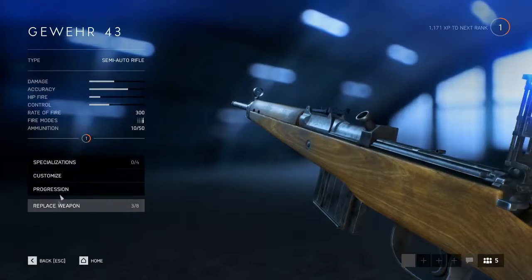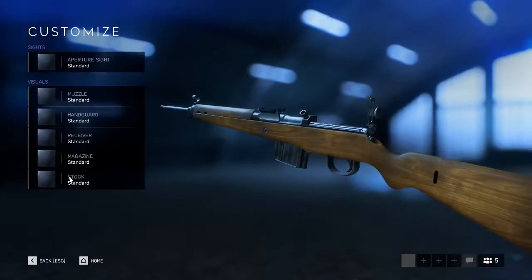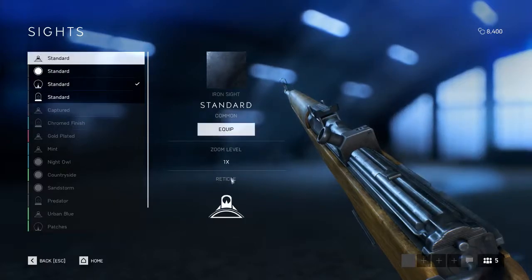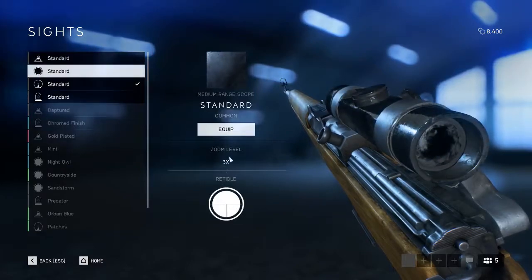Then go to customize, and from here just go to sights. You can choose different types of sights that you'd want to change to. Normally it's on the standard one, which is the iron sight. There's also a three times scope if you like a three times scope.